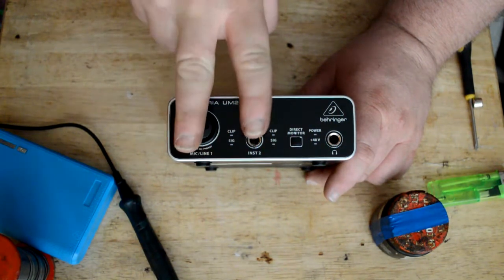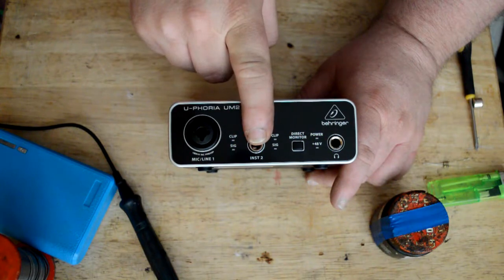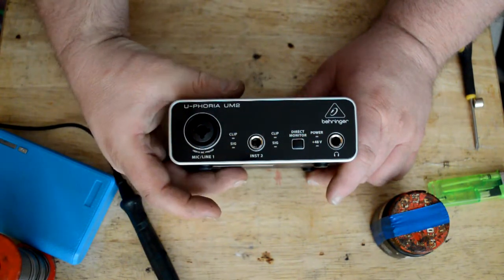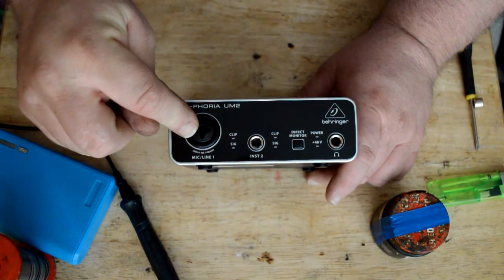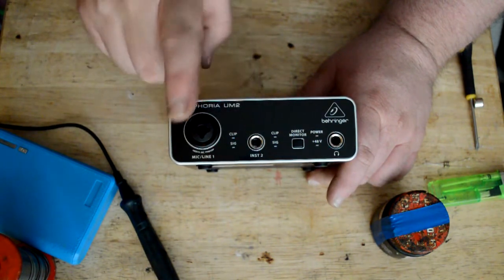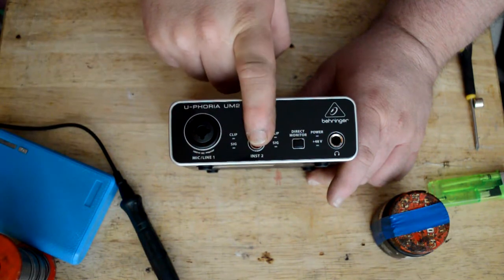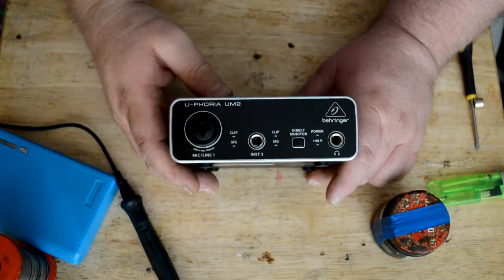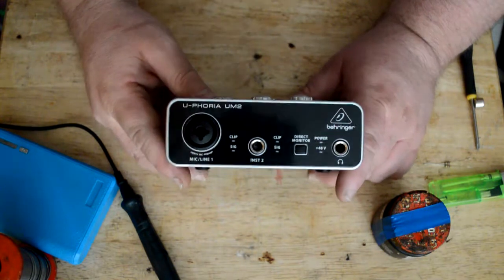The two inputs actually share a stereo channel. One is phantom powered and the other is not, but internally they're connected and share one stereo channel. You can plug a jack or a mic into either input and it's still just one channel — only recording on one side. This is no good for what I need it for.